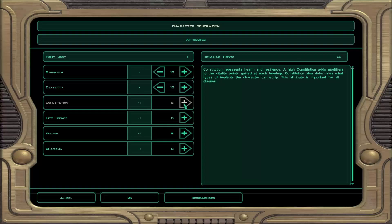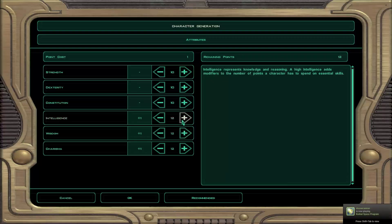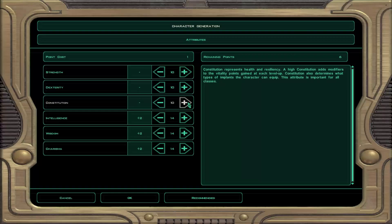Attribute-wise, as a Jedi Consular you're going to want something like a bit of extra charisma, wisdom and intelligence. We're going to go up to 14 intelligence, a bit of all those. A bit more constitution — always good for us — that looks good because we can get more implants that way.